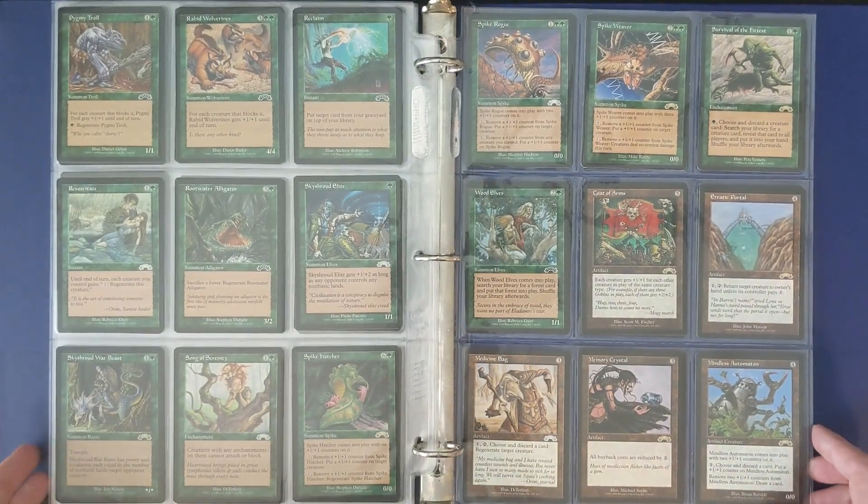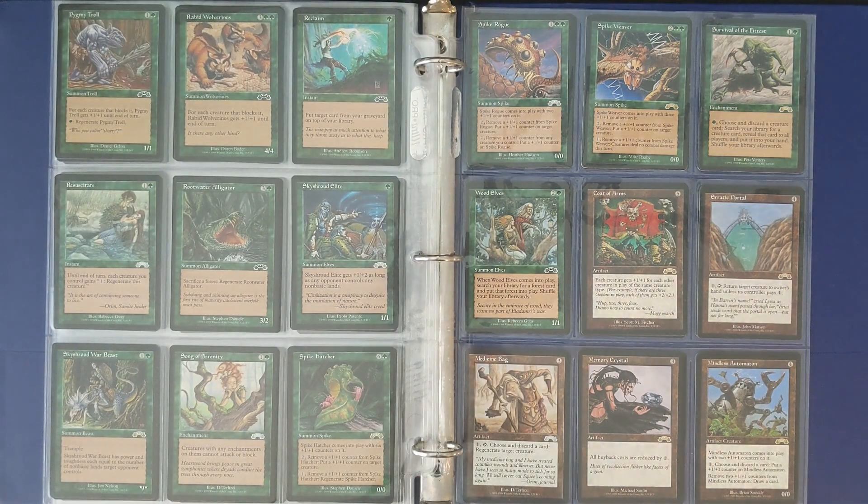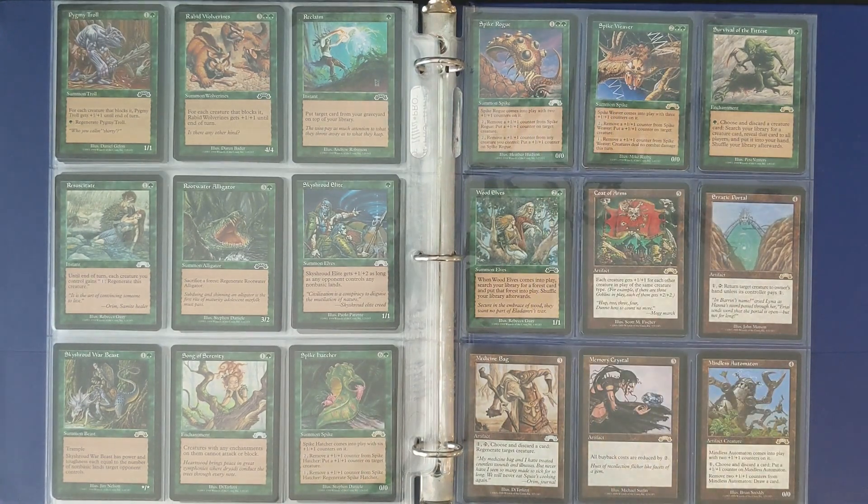Sky Shroud Elite is one I always wanted to be really good — it always looked like kind of a Cured Ape but depending on your opponent's lands. Survival of the Fittest may be one of the most powerful cards in this set; I think it's amongst the top two most expensive cards in the set. It's reserved list and just an ultra-powerful effect. A couple more of these terrible Spike creatures — I always wanted someone to do something cool with them, but outside of some infinite combo to bounce it back to your hand and distribute counters, I don't think there's really anything that interesting you could do with them.